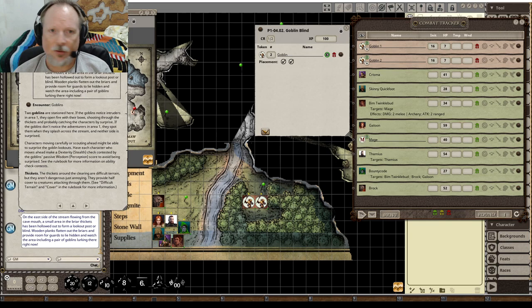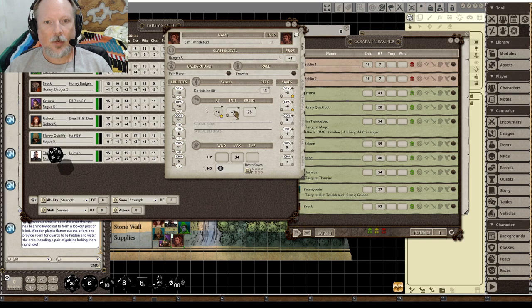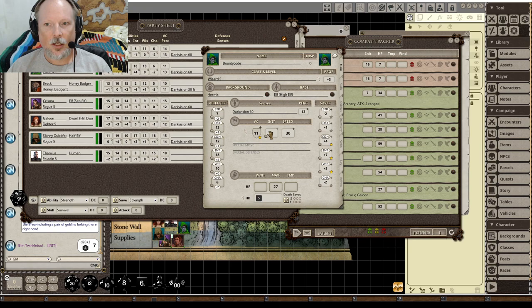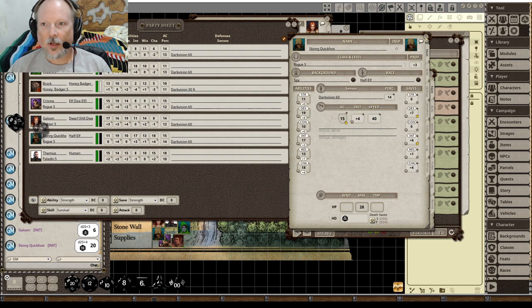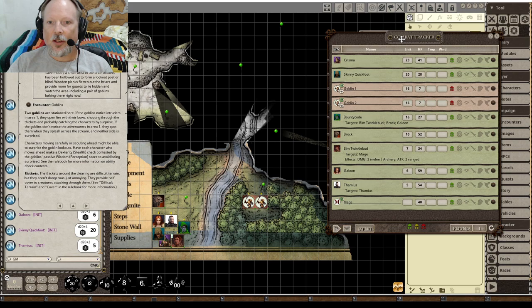If you've never done combat in Fantasy Grounds, this is one of the things I love that makes it so easy with all of this stuff already set up. Let's bring up our characters and quickly have them roll initiative. We go through here and each character rolls their initiative. Now we've got all that done — everybody's got their initiative rolled, we get all these character sheets out of the way. Now we've got all the initiative done, so we're ready to do combat.